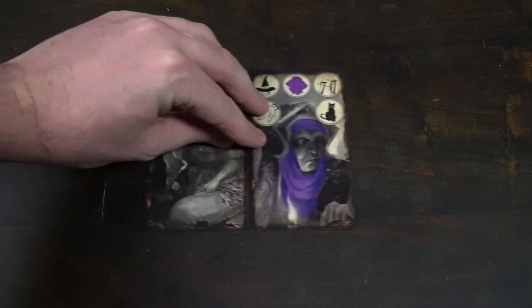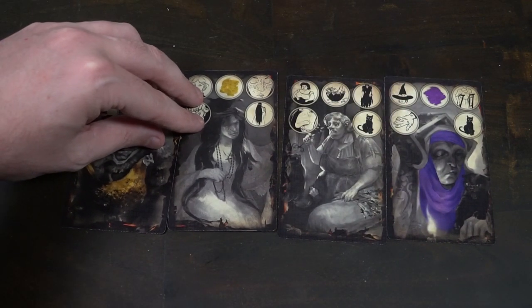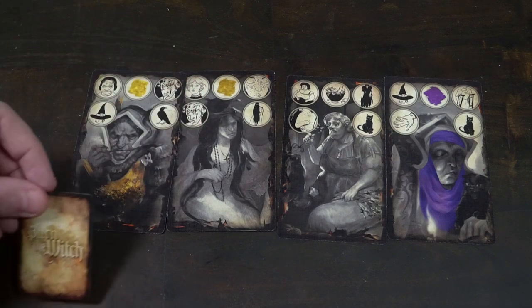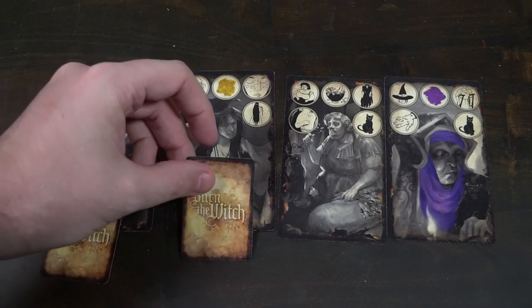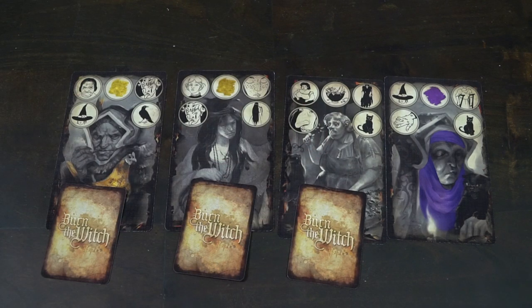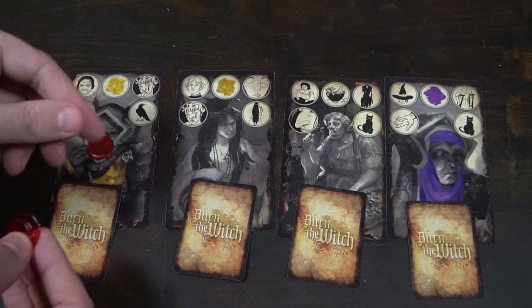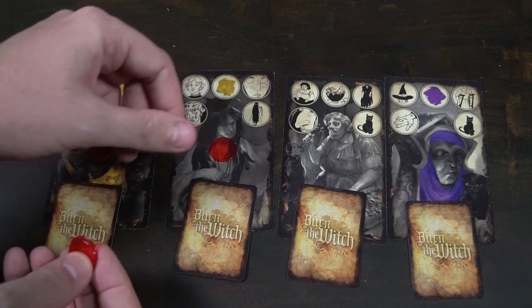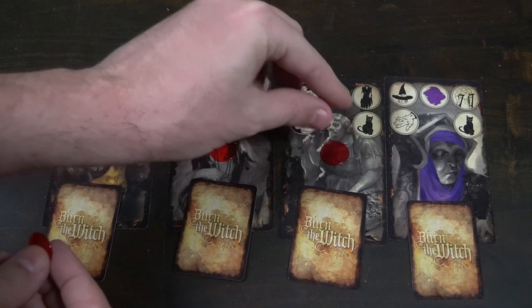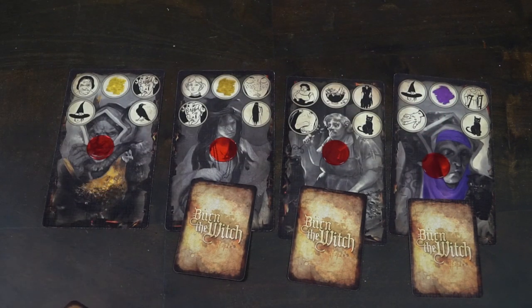To set up Burn the Witch, the first thing you'll do is determine the number of players playing. Based on that, you'll determine how many witches and how many innocents are going to be in the deck. There's also a number of devoteds — characters that give you a unique bonus whenever they are sacrificed or burned at the stake. In a 5-player game, each player is going to get 4 different female characters, and that is going to make up the house that they live in.